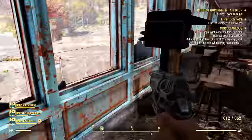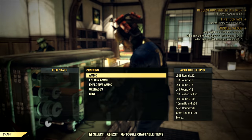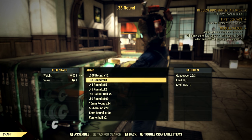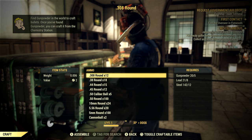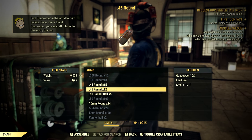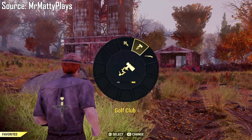It's also worth keeping in mind that ammunition now has weight, so we will actually have to track how much of what type of ammunition we are carrying. Carrying 2000 bullets around will weigh you down and affect your character negatively. There is also a favourites wheel in Fallout 76, so in a broader way we can select a greater variety of our favourite weapons.